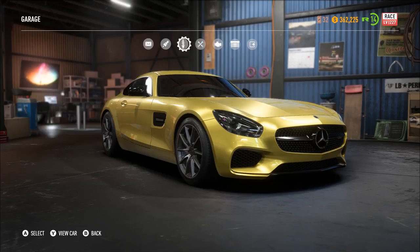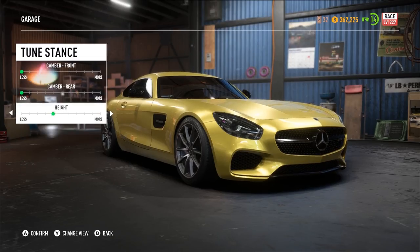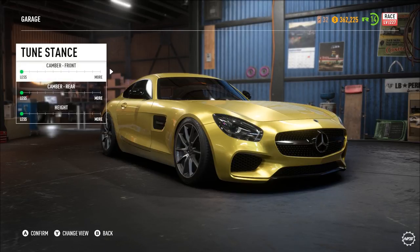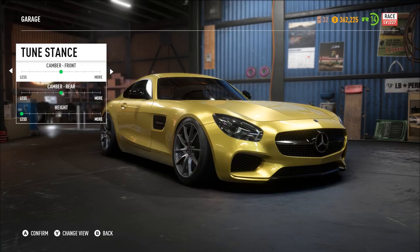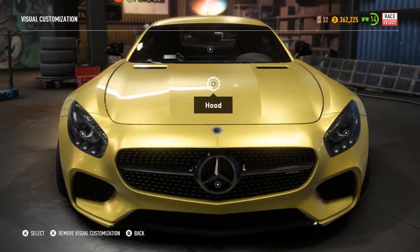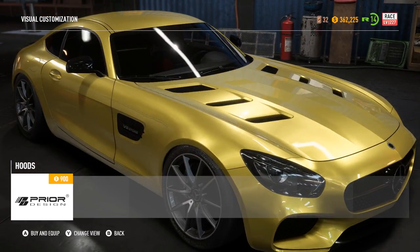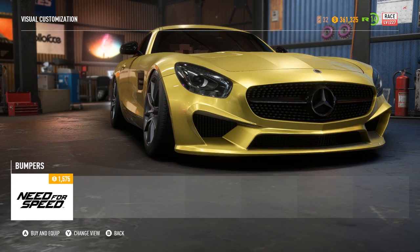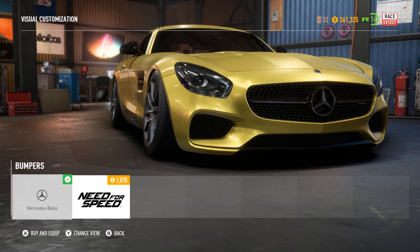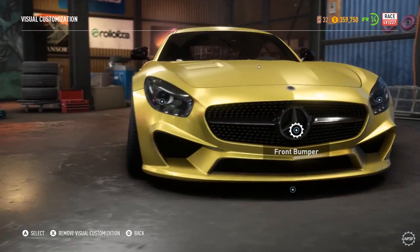You can see we're starting to move up to the more higher value cars. We're going to do a bit of camber, lower it, and go in and change the hood. Let's see if we can keep it quite upper class looking — that's looking nice.